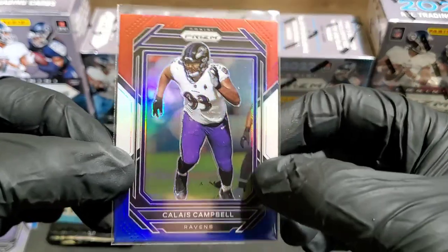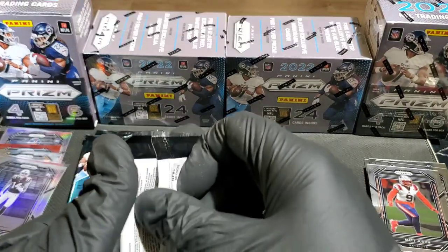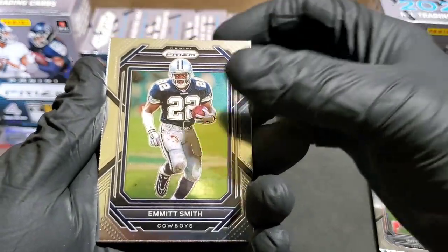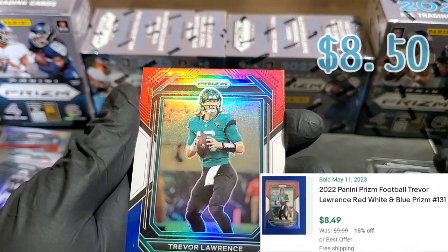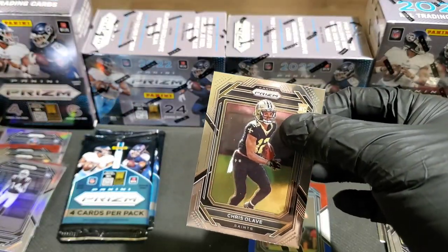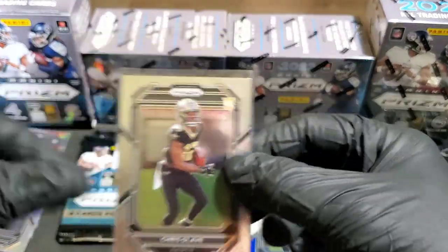Still looking for a Brock Purdy. Pack four: Emmett Smith — a legend in the sport — Tomlin, Trevor Lawrence on our red, white, and blue, and Chris Olive — another rookie. These are looking much better than the ones I'd watched; generally it was one good box out of five. Another rookie from the Saints. This box is shaping up to be really, really nice — it's going to be hard to beat.